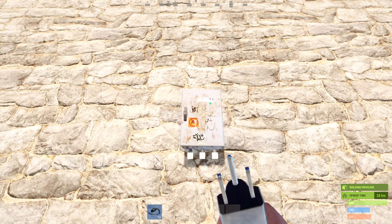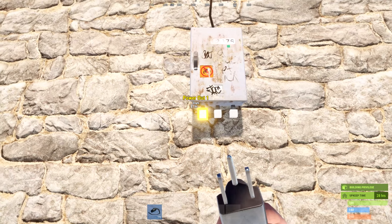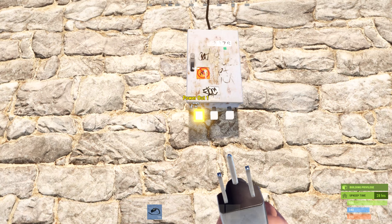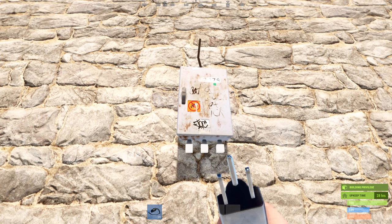The first component you should place inside your base is the splitter. This is used to route one energy source into multiple outputs. It has one input and three output slots. Note that when you use multiple slots, it will decrease your overall output: one slot gives 100%, two slots split it to 50% each, and three slots split it to 33% each. This is very important when setting up electricity to be available during day and night cycles.